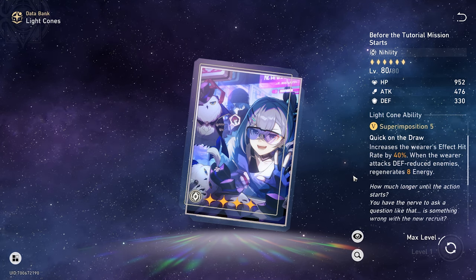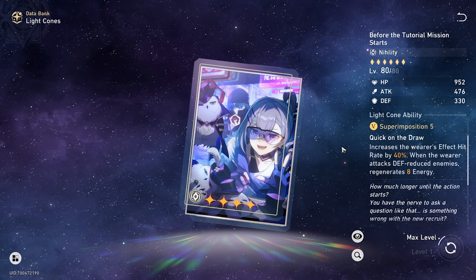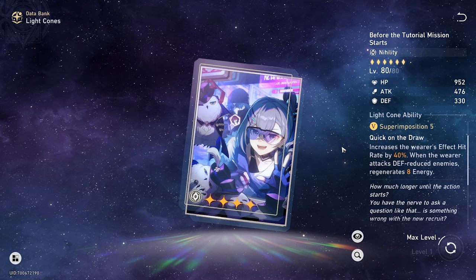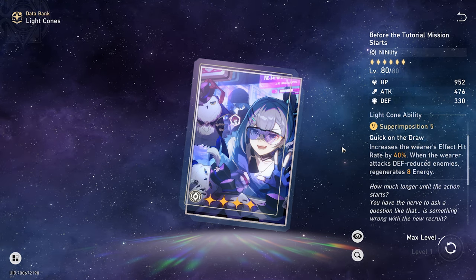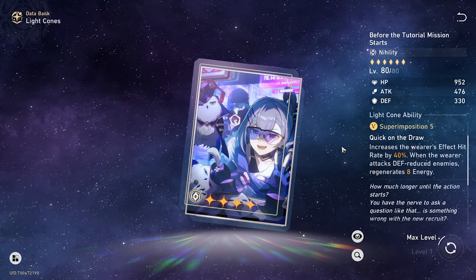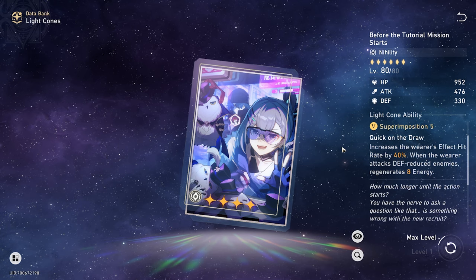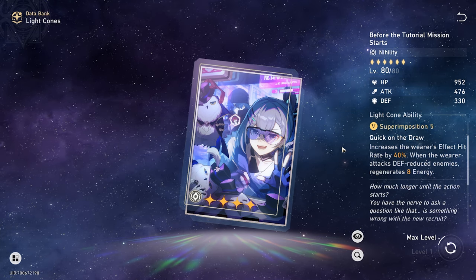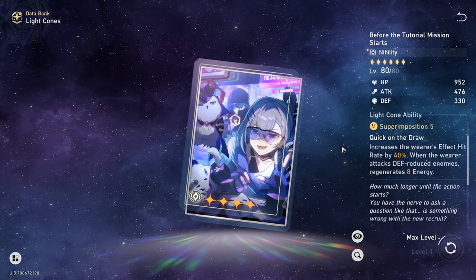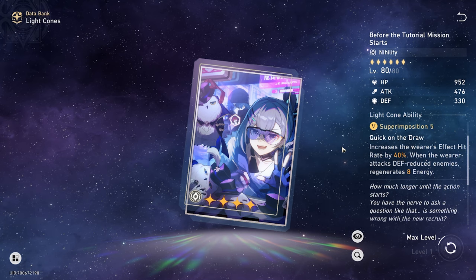The reason that is important is because, as covered in my last Silver Wolf video, the main thing you're going to be building on her is effect hit rate, so you can hit all those debuffs at a consistent rate. Getting 40% for free off a light cone means you can build a little bit less into effect hit rate from your relics, depending on your sub stats, and build more into her DPS stats.